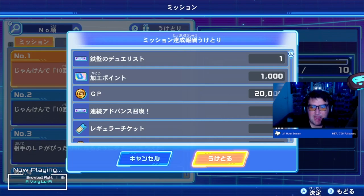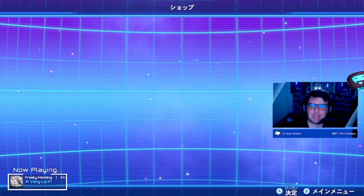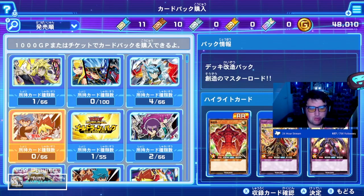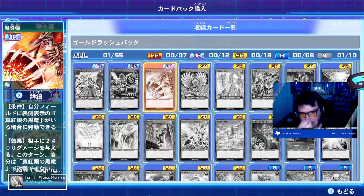This is the missions section — you can press X and get rewards. We actually got a lot there. The pack I've been opening to start off with is the Mega Road Pack, but there's also another pack — the Gold Rush Pack — which has everything you kind of want to play.